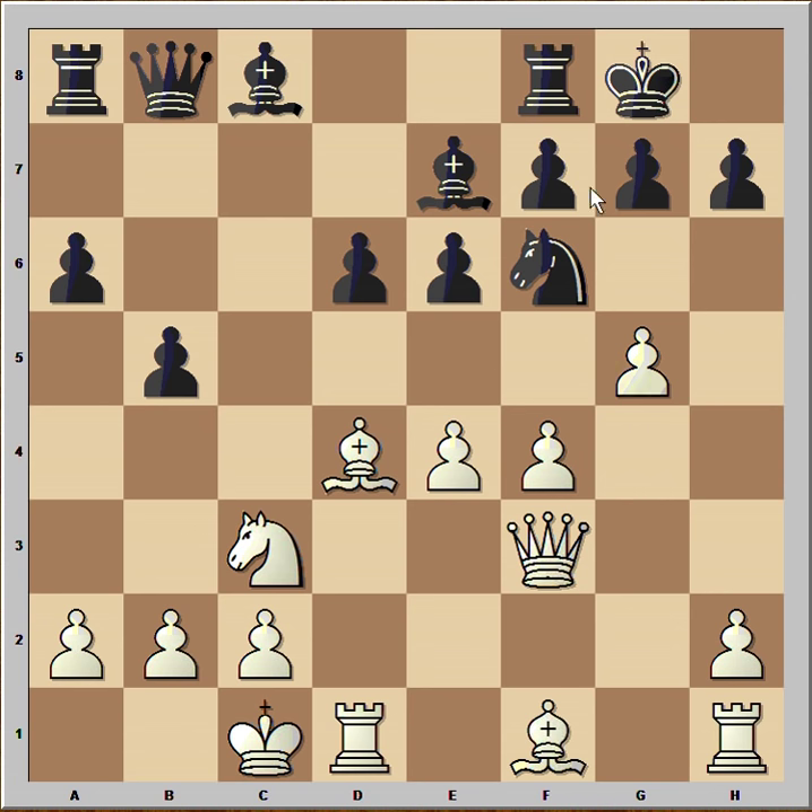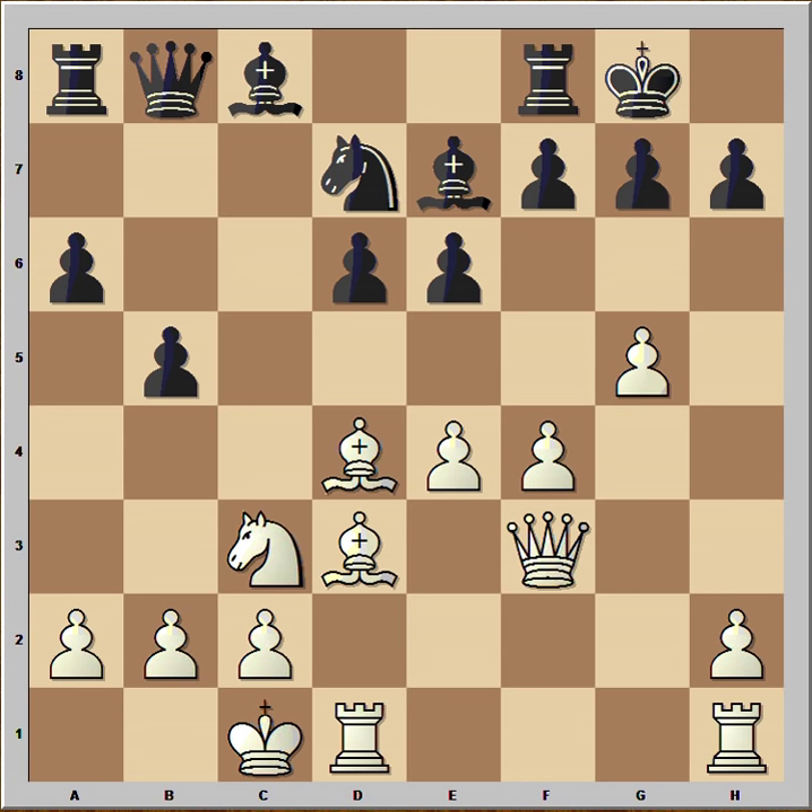g5 attacking the knight, knight to d7, bishop to d3, and b4 attacking the knight. What would you play in this position if you had the white pieces? Would you play knight to e2? Or maybe this crazy looking move? Well, Tal played knight to d5.